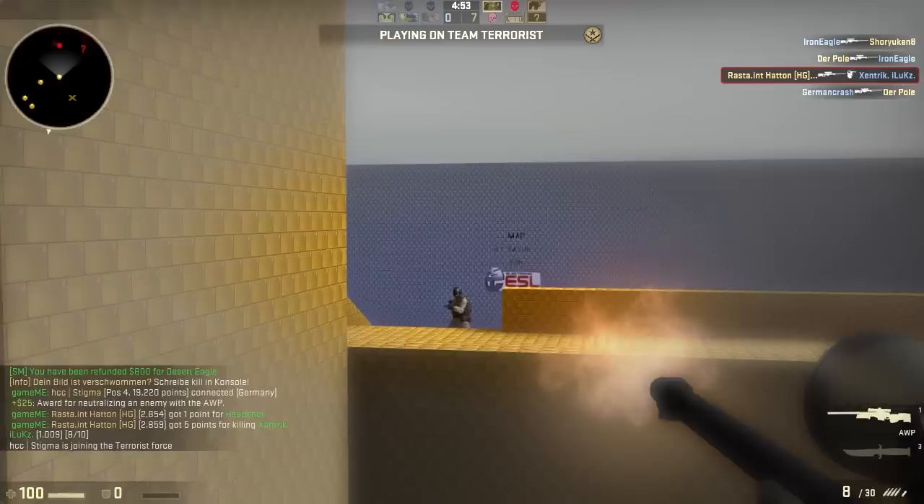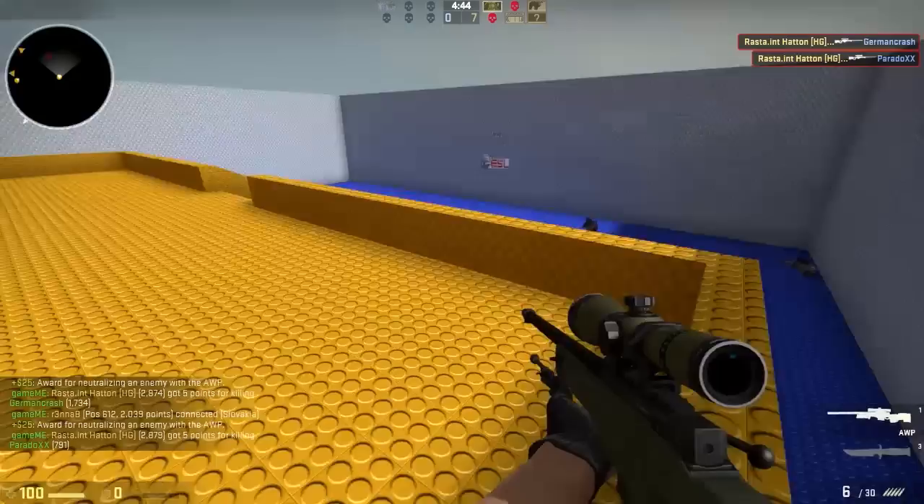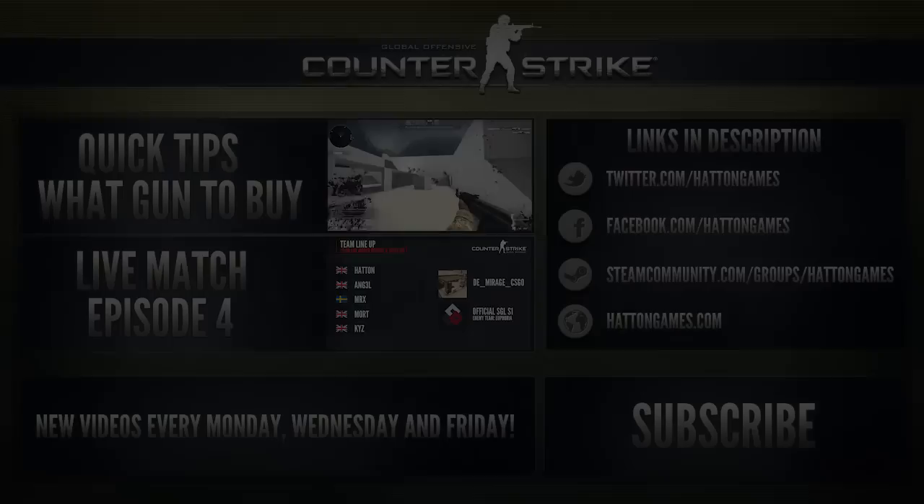At the end of the day it all depends on how the enemy team is playing, and you should adapt your strategy accordingly. Teams will often have a default strat which they run just to feel out how the enemy team is playing their positions. Obviously the other side will catch on if you keep running the same strat each round, which is why organised teams will have a number of different strats for every map to keep their opponents guessing.